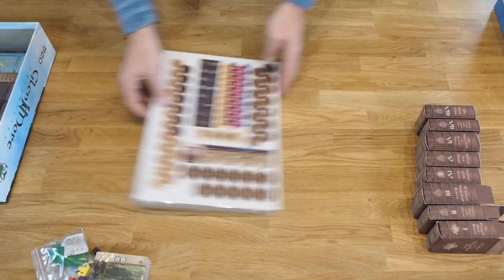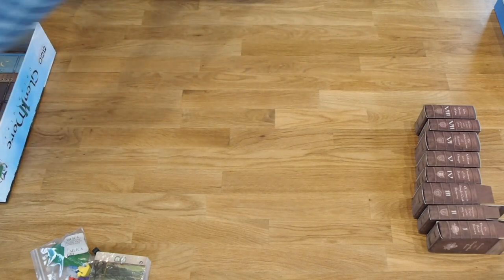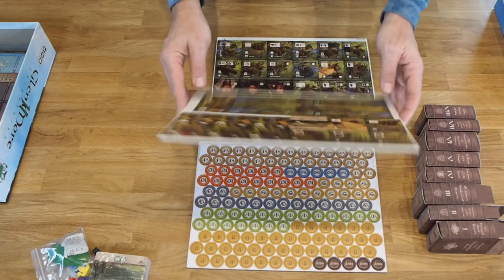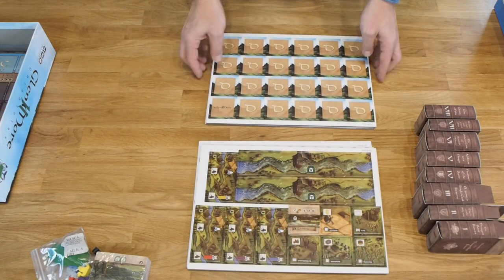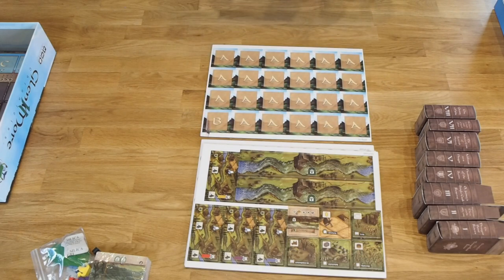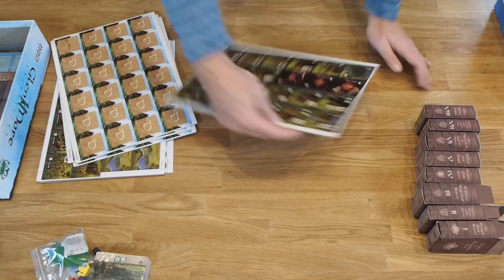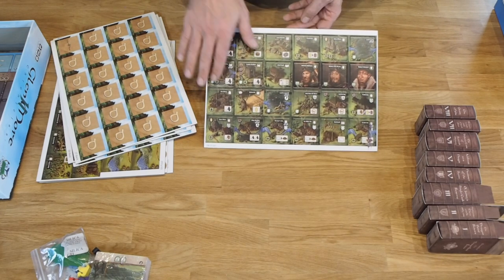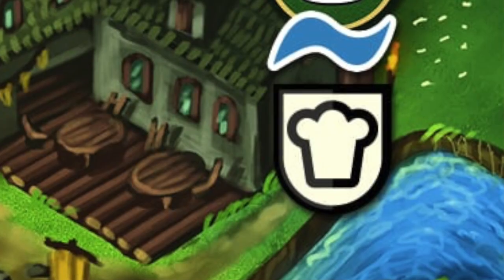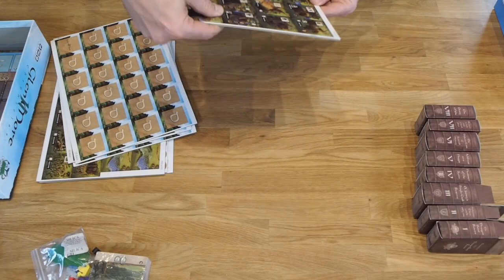We start by opening the tiles — there's a lot of material here. So let's start with the ones. These are the basic tiles for the game and all the chronicles, sorted by which stack they belong to with ABCD on the back. The tiles up here belong to the base game because they don't have a chronicle symbol, whereas some of these down here do — the whiskey, the boatways, the haggis, and so on. Those are chronicle content.